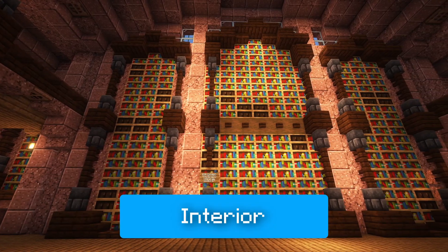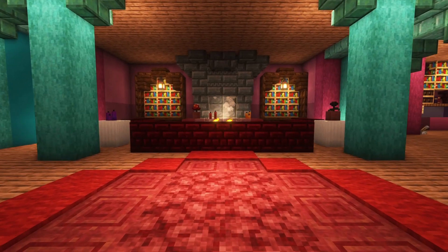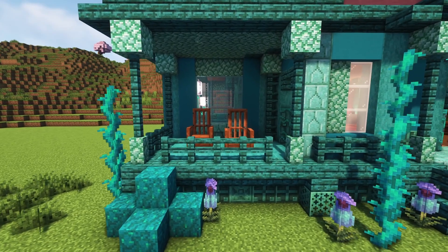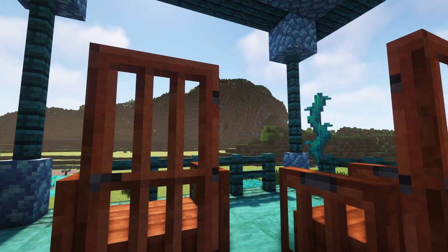Moving inside, bookshelves are a great way to fill a massive space. Pair them with looms and chiseled bookshelves for depth. You can also start adding some smaller things. We like to use slabs and trapdoors to make chairs — you can make smaller ones like these, or use a door to make a taller patio chair.